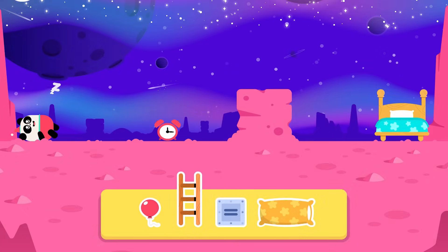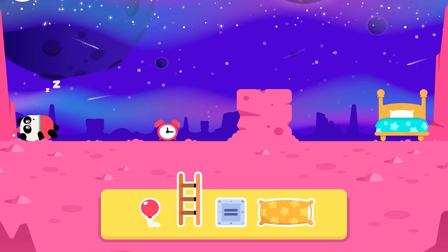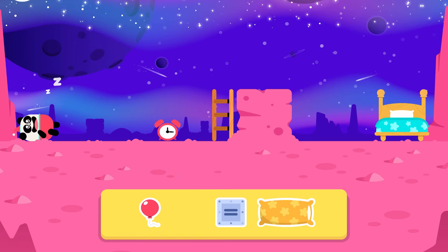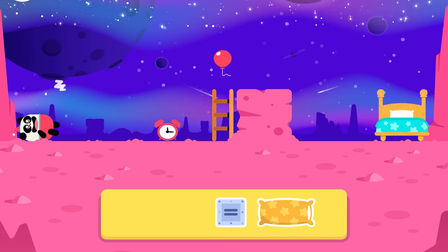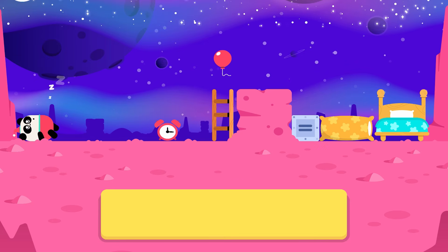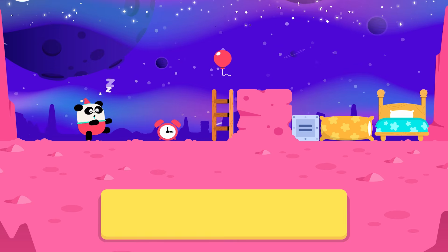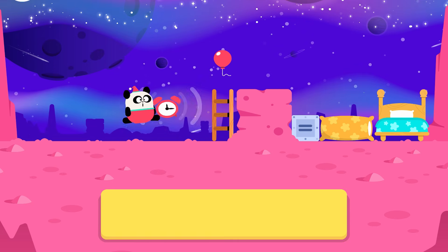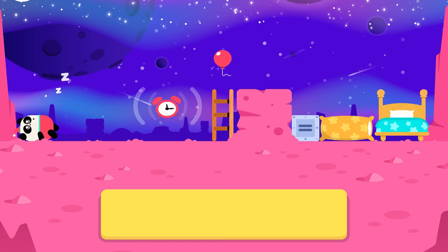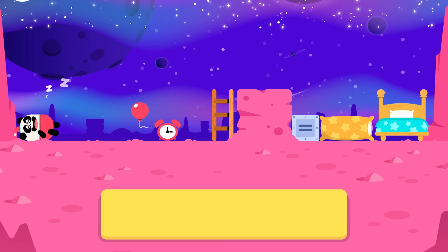One more time! Ladder! Balloon! Small square! Pillow! Uh oh! He has woken up! Be careful with the clock! If it rings, Elliot will wake up!